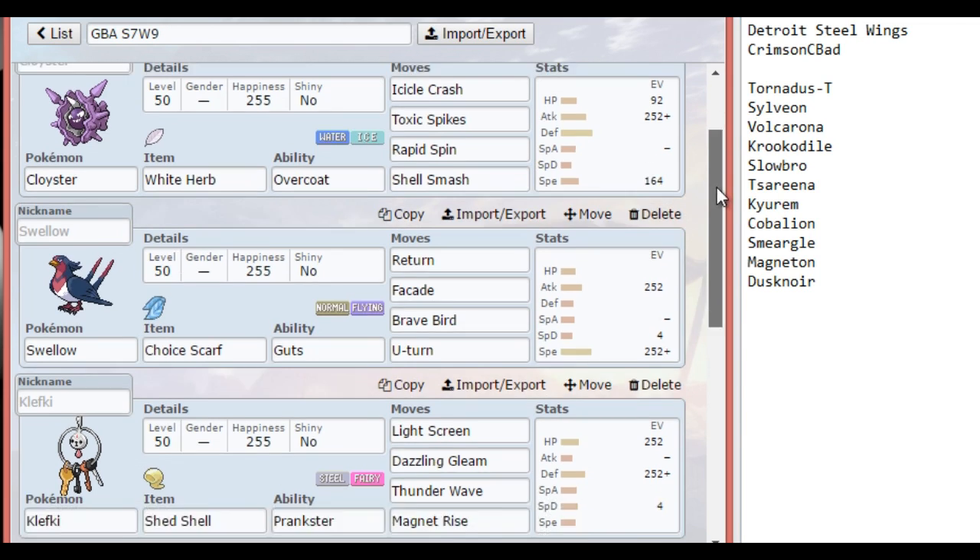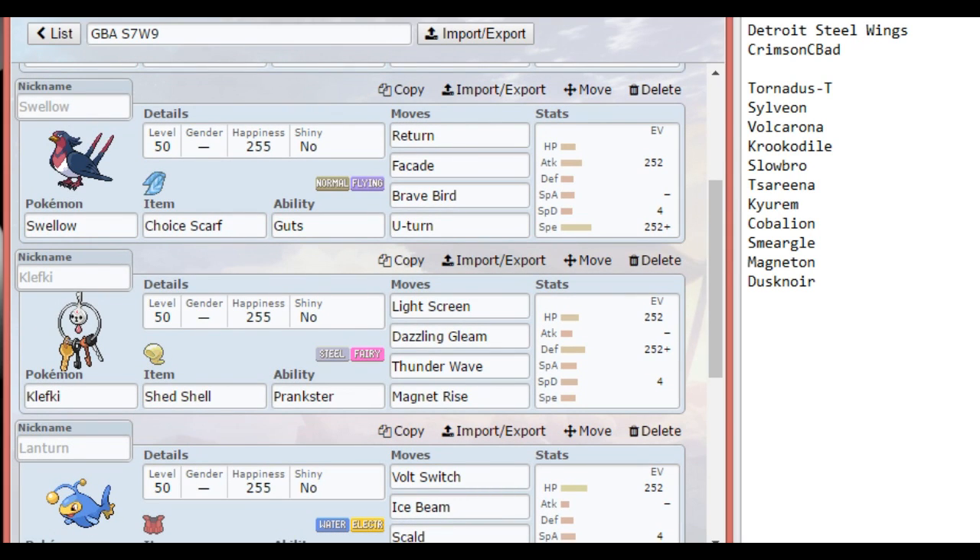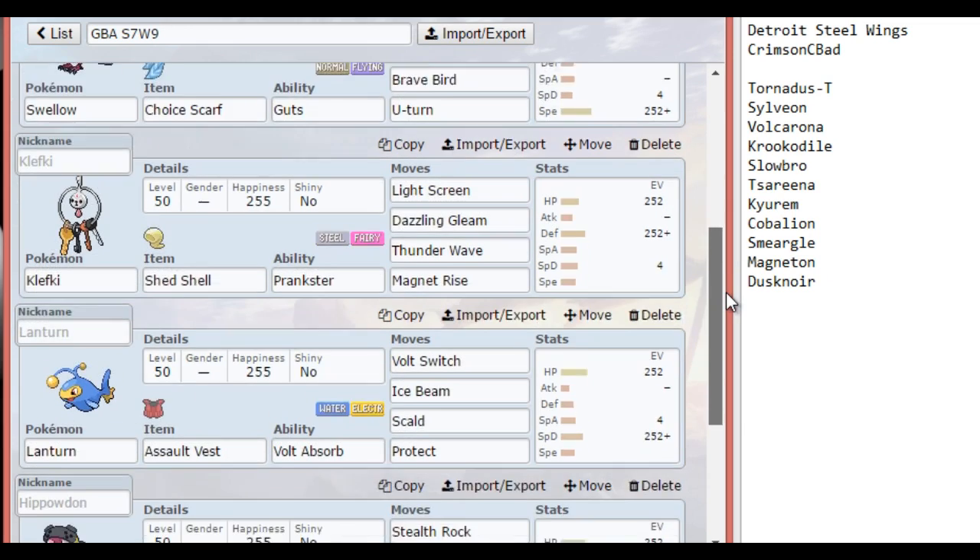Up next we have a Choice Scarf Swellow, which is unusual to say the least. Number one, this lets me outspeed his possible Choice Scarf Tornadus-Therian. Number two, if his Volcarona manages to get up a Quiver Dance and I no longer have any defensive or offensive checks to it, I'll still outspeed it — and I'd love it if he brought in Volcarona and gave me a Guts boost. I can outspeed all of his Scarfers with no reliance on Quick Attack, because Serena can switch into that with Queenly Majesty. With Magneton around I want to U-turn freely, and Cloyster helps me manage hazards. I went with Max Speed just in case, to beat those Scarfers.